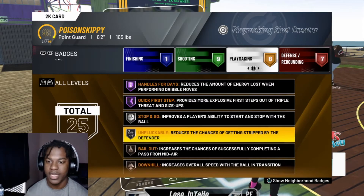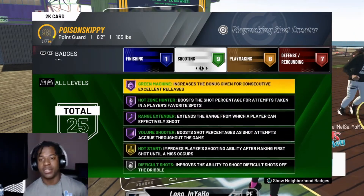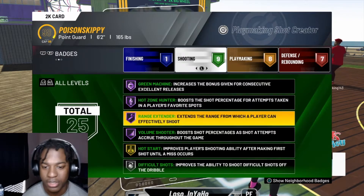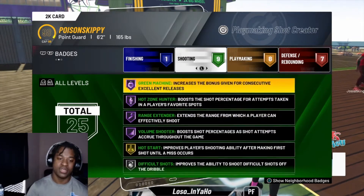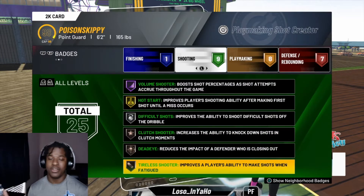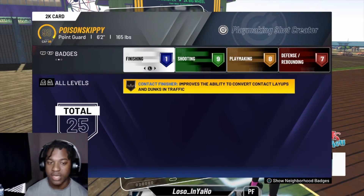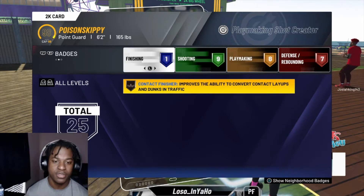I've been debating Hot Start — I'm not sure how I feel about it, I'm not too keen on it. These are the badges I use. Y'all been asking about Tyler's Defender — I don't think it works. I miss wide open shots with the meter blinking red Hall of Fame. Tyler's Shooter doesn't work either. So I've been debating Contact Finisher or Showtime, and I'll probably put on Showtime to make it more effective.